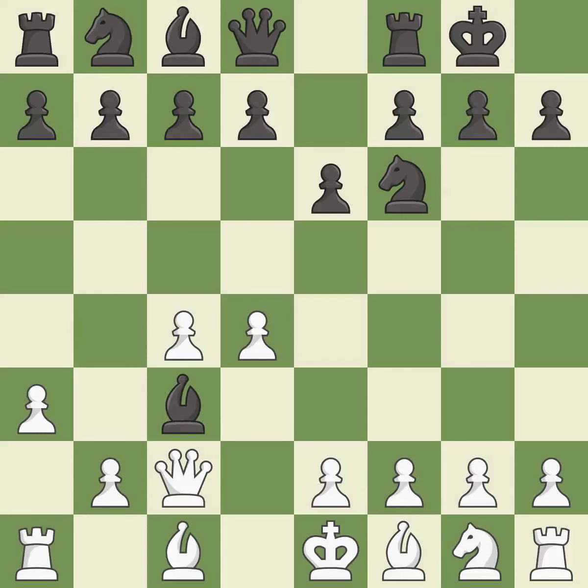Bxc3+ captures the knight and puts the white king in check. Qxc3 captures the bishop without doubling white's c pawns. b6 prepares to fianchetto the light-squared bishop to b7, where it will sit on the long diagonal.